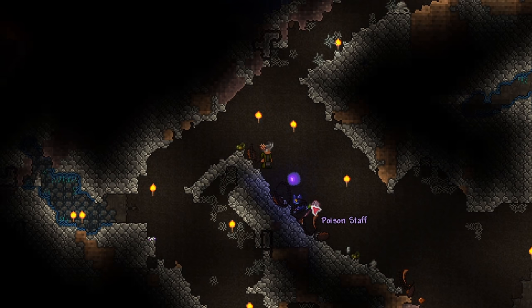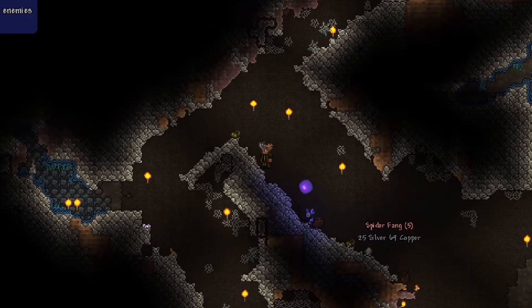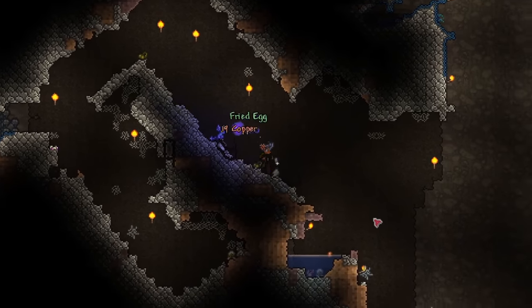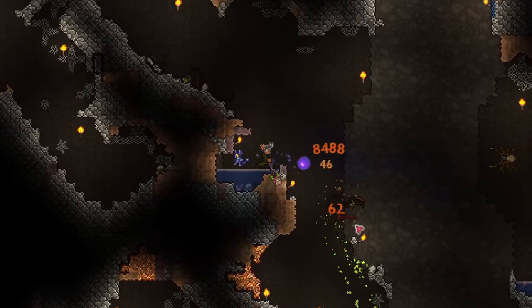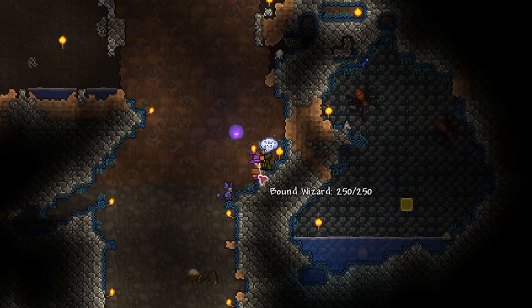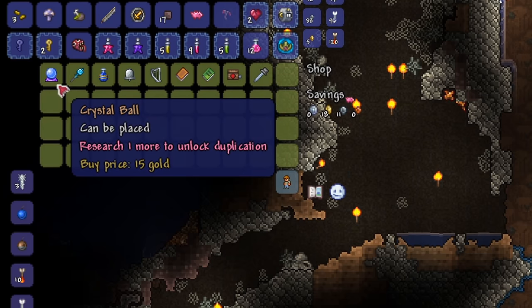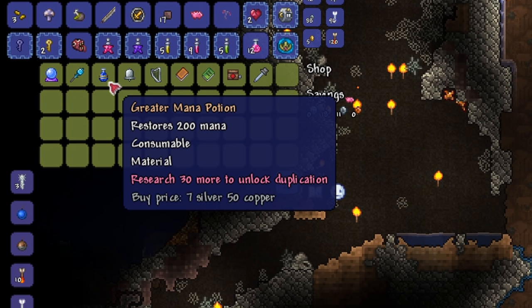We got the Poison Staff! It drops at a 1-in-40 chance, which isn't too high but not absurdly low. As you can see, this weapon deals much higher damage, especially if all three or four bolts hit, and it also poisons enemies. It's a really solid starting weapon. We also found the Wizard here, which is a pretty important NPC for mages — he sells items to craft mage weapons and also greater mana potions.